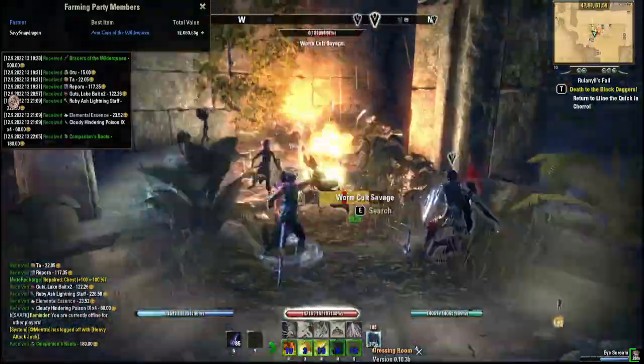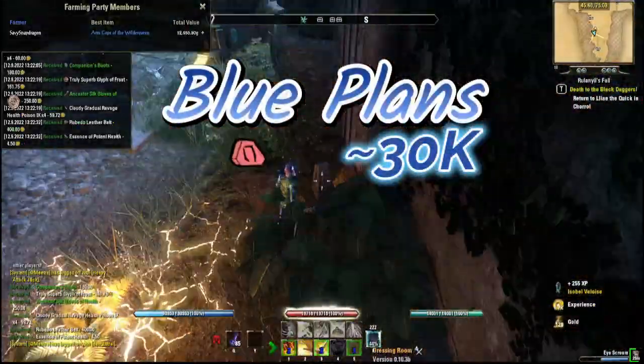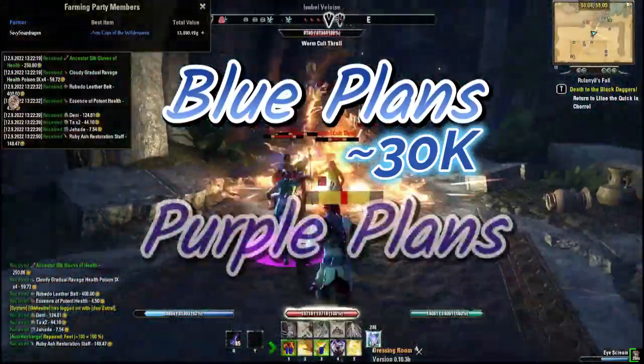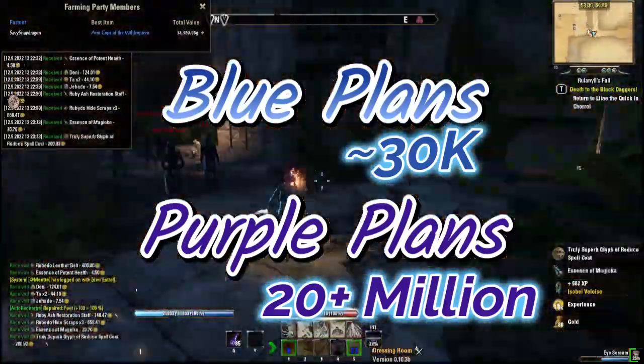Blue plans are going to run about 30,000 gold right now on the PC NA market, while the purple plans are going to be more like 20 to 25 million gold.